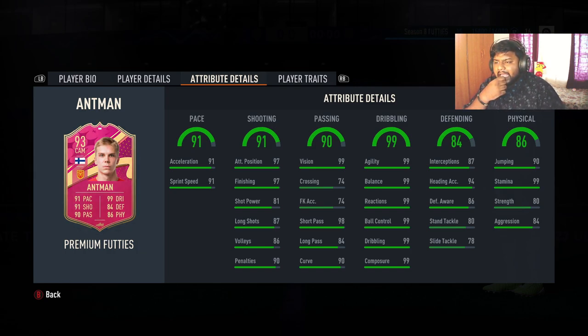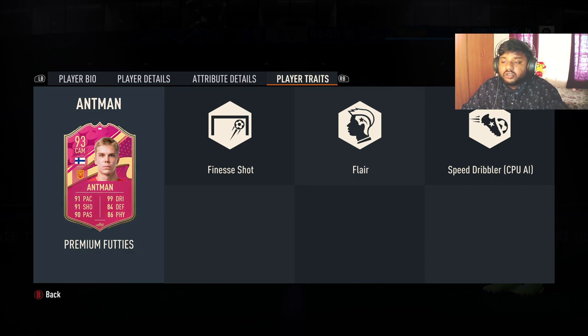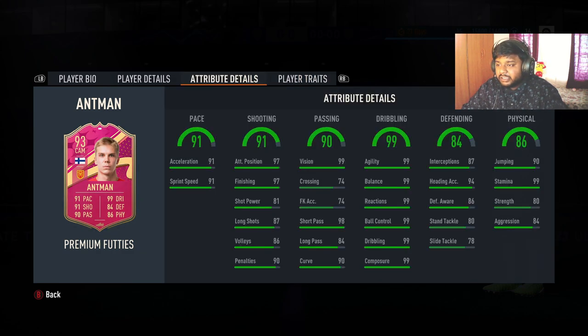He has 91 pace with 91 acceleration and sprint speed, so overall this card might be decent. There are definitely better cards — 97-rated Tony Cruz is really insane and I've been using him since I got him. Antman's player traits are Finesse Shot, Flair, and Speed Dribbler, which makes sense given his 99 dribbling.